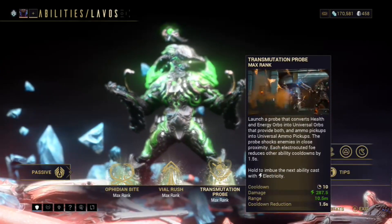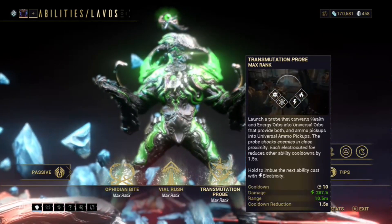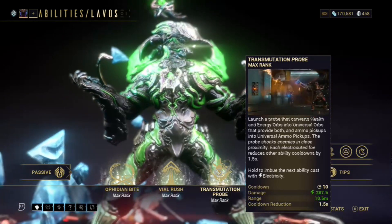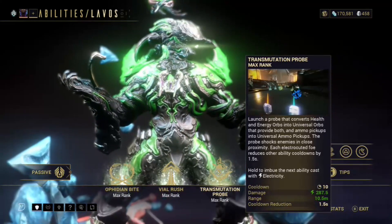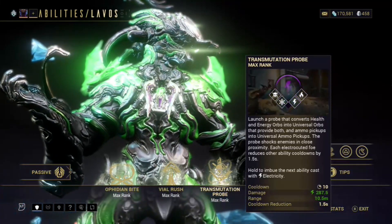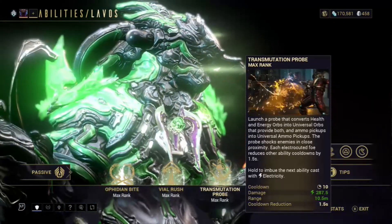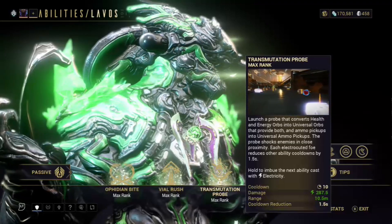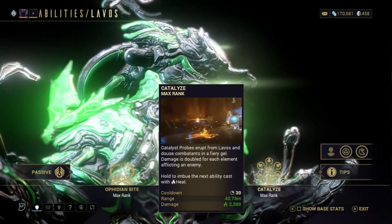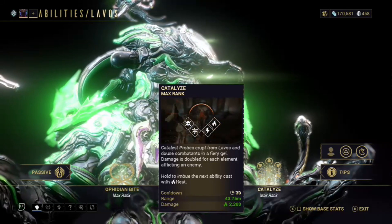Next we have Transmutation Probe — launch a probe that converts health and energy orbs into universal orbs providing both, plus universal ammo pickups. The probe shocks enemies in close proximity, and each electrocuted enemy reduces ability cooldowns by 1.5 seconds. So every time you launch this you get a nice cooldown reduction per enemy hit. I decided to go range on this build. Next, Catalyze — catalyst probes erupt from Lavos and douse enemies in fiery damage, doubled for each element inflicting the enemy.